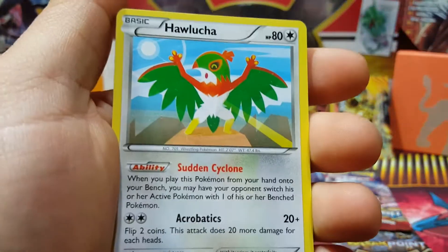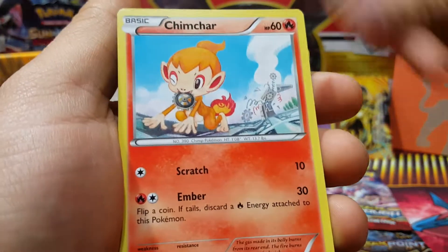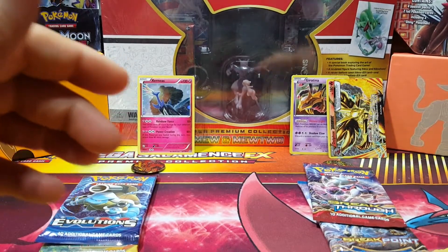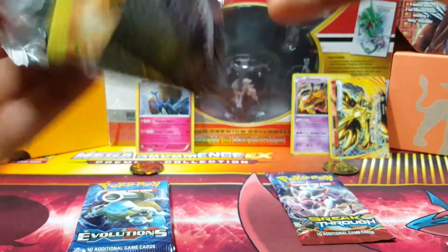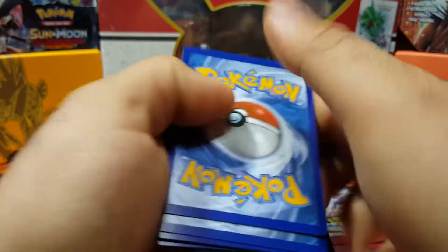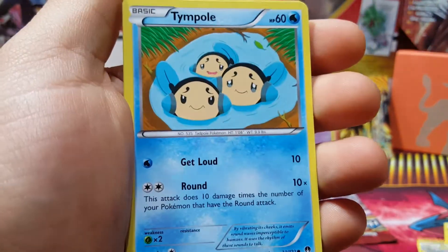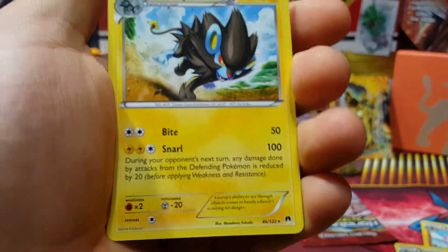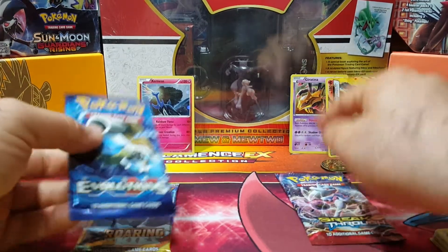Opening Steam Siege on the Xerneas side: Tangrowth, Hawlucha, Lampent, Mareep, Litwick, Hoopla, Gym, Char, Drifloon reverse, and Armaldo. Opening Breakpoint next: Electivire, Psychic's Third Eye, Dunsparce, Gibble, Check Your Reader, Temple, Spritzee, Scorpio reverse, and a Luxray.